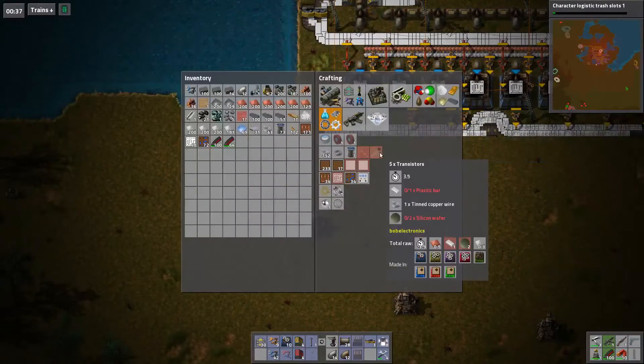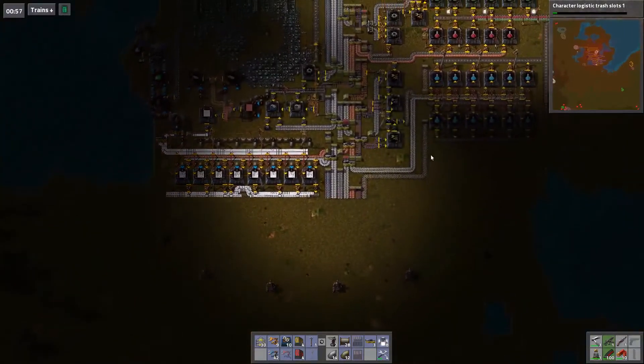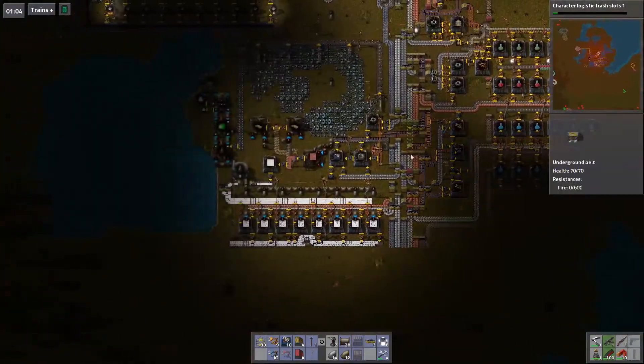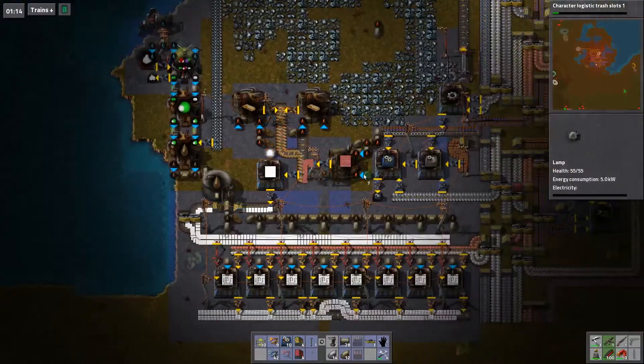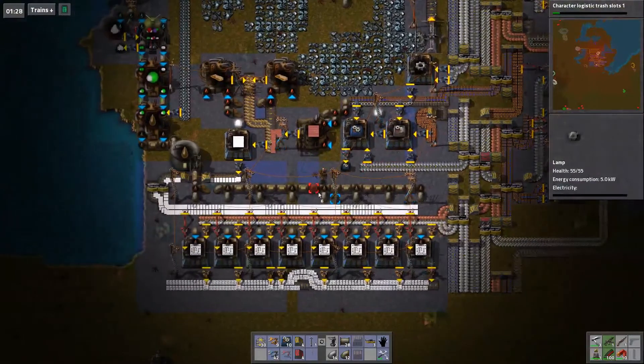Which are gonna need plastic, tin copper wire, and silicon wafers — damn it, we're gonna need tin copper wire again. I've been lax on my lighting — sorry, I just noticed that. We'll get more, not a lot more, but we'll get more.